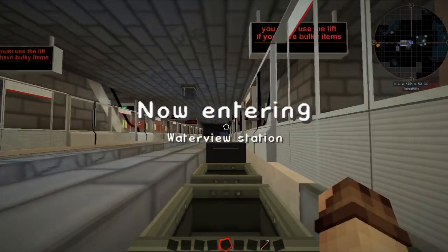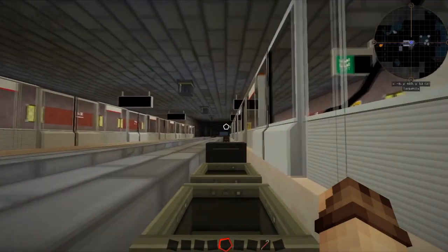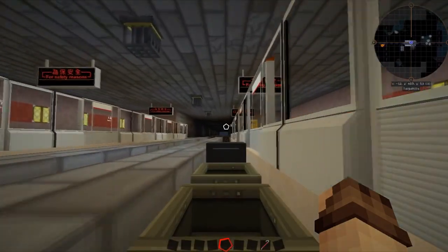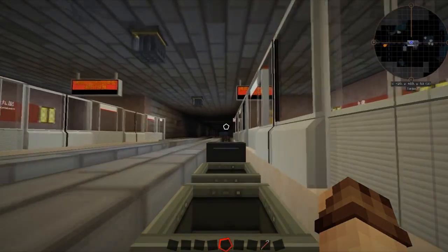Now entering Waterloo Station. Aesert here for Minecraft gameplay. Please remember to remain seated until the train has come to a complete stop and exit doors have opened.